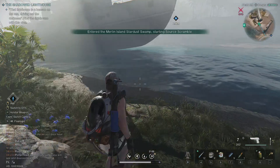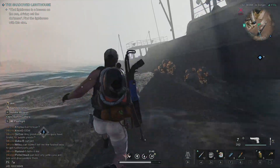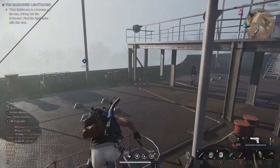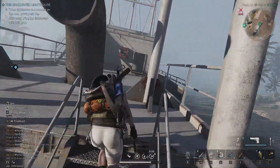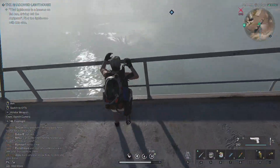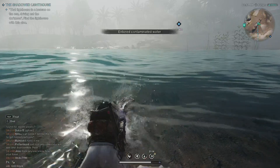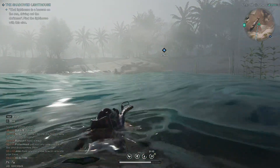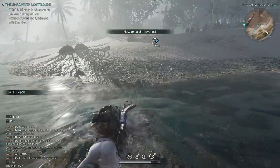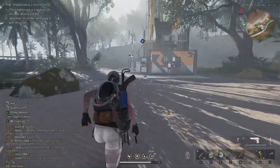How do you get to the lighthouse? There is kind of like an area delimitation. I cannot attack players, so that's why I'm not even attempting. The motorcycle wouldn't have helped anyway since I would have ended up abandoning it over here. Looks like my max HP is reduced because of the contaminated water I'm inhaling.